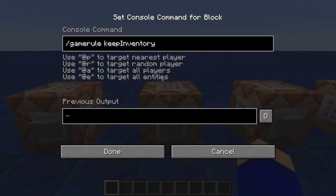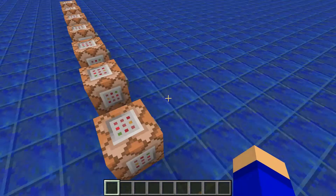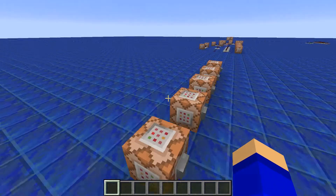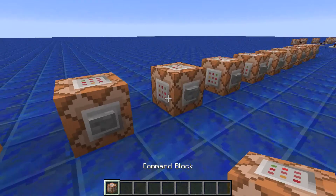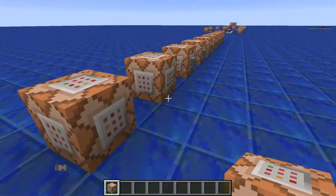The next one is keepInventory. You probably already know what that is. If it's true when you die, you keep all your stuff. If it's false, you drop it all over the place.